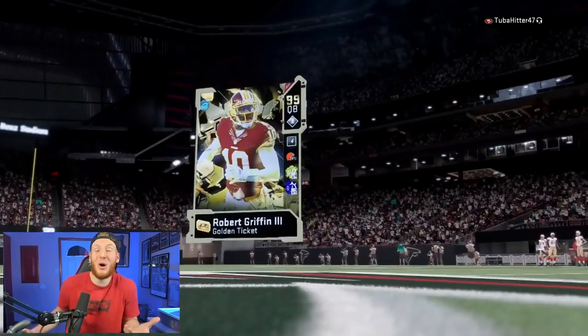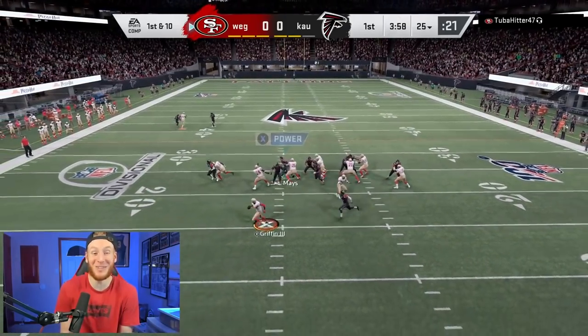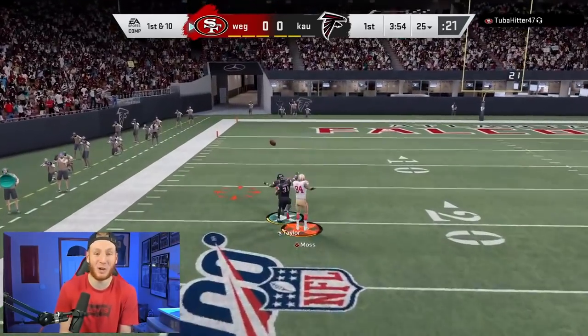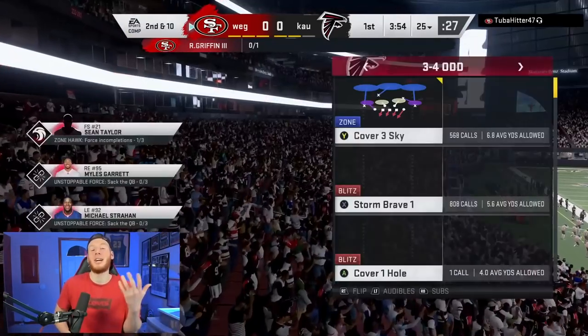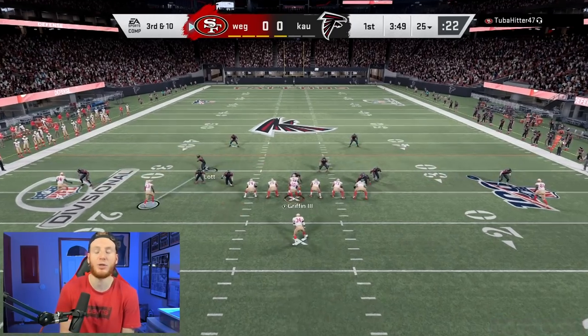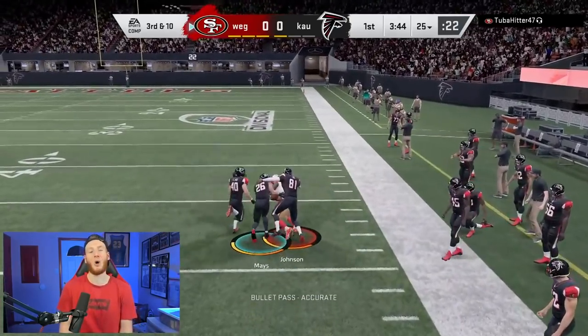We're starting on defense, and our main focus is going to be playing coverage. We can't do that against Moss — we cannot do that against Moss — but for the rest of the game we're going to try to play as much coverage as we can. Blitzes were decent in Madden 21 when used sparingly; it's not going to be something you want every down, at least not early on. I like three wrecks a lot.